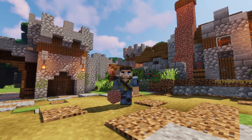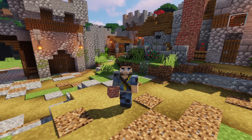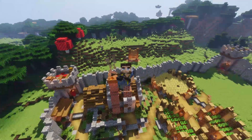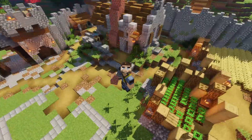Well hello everybody and welcome back to another episode of How to Build a Village. This is Mythical Sausage. We have been building some things — we built walls in the first episode, the starter house in the second episode, crop fields in the third episode.